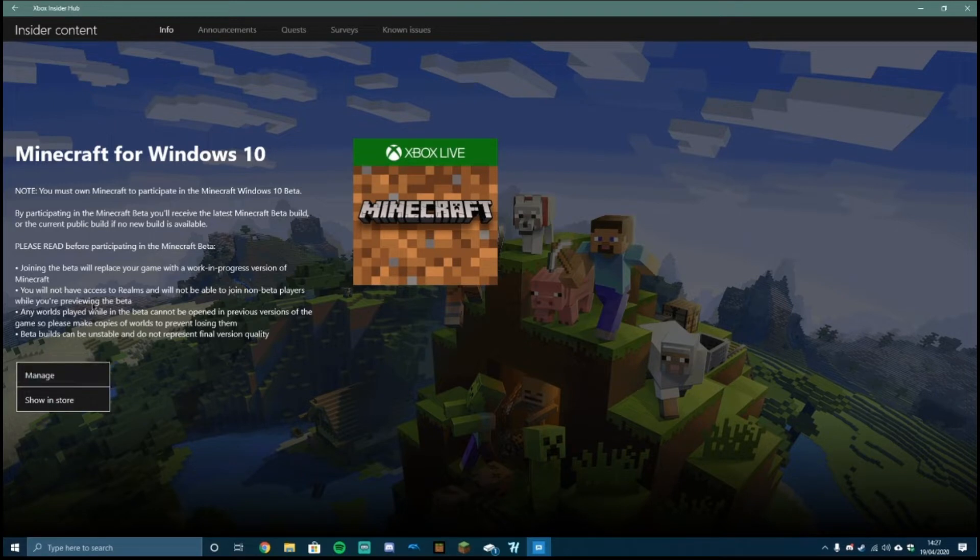If you haven't signed up yet it will come up with a Join button, but before you click that join button, make sure you back up any existing worlds you have that you plan to use with this beta. Because once you load up a world in this beta you will not be able to load it in the normal version of Minecraft ever again. So if you plan to launch any worlds with ray tracing or the 1.16 beta, make sure you back them up first by clicking on the pencil icon on your world and then scrolling down to Export World and saving it in a file somewhere.